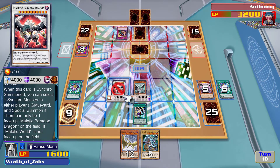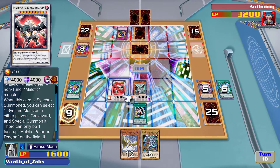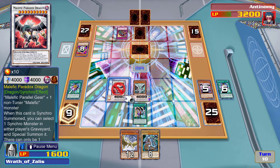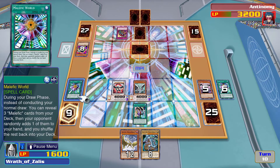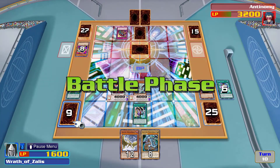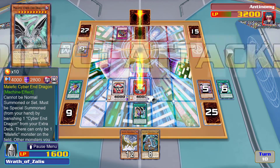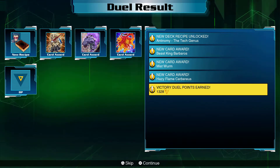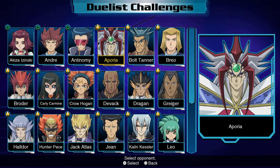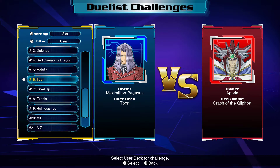Malefic Paradox Dragon — I don't remember its effect. You can select one Synchro monster in either player's graveyard and special summon it. I should have known about that. It's not that good on its own — it's a beefy boy, but this is a deck of beefy boys and that's not as effective. He's got 3200 life points left. I can summon the big cannon and deal 2000 damage. We pulled that back — nice. I'm happy with all three decks I made; that worked out pretty well.